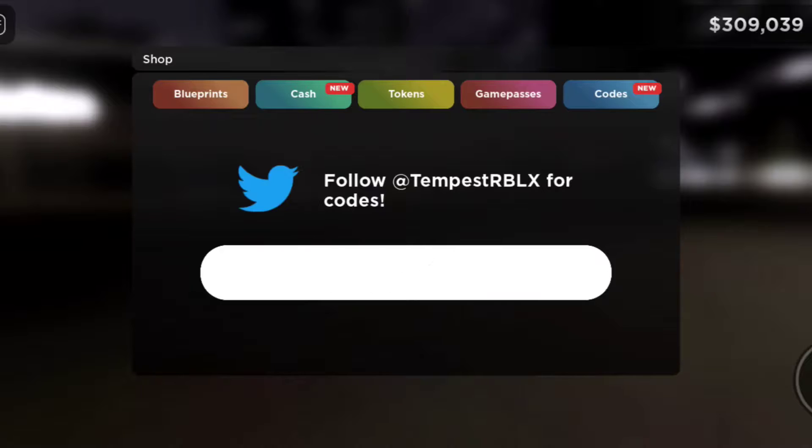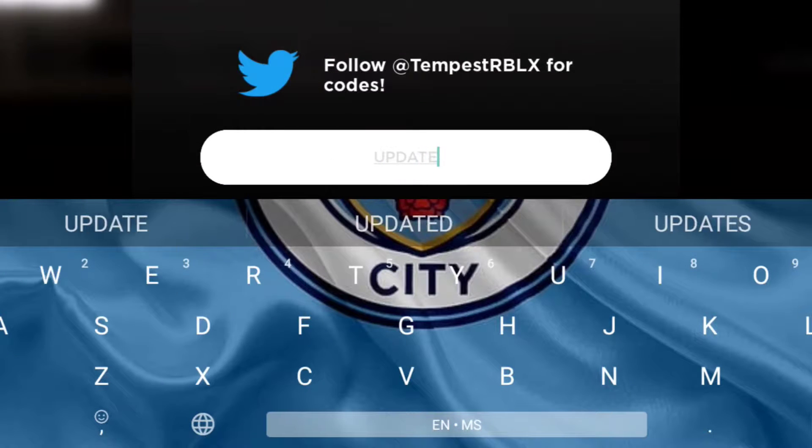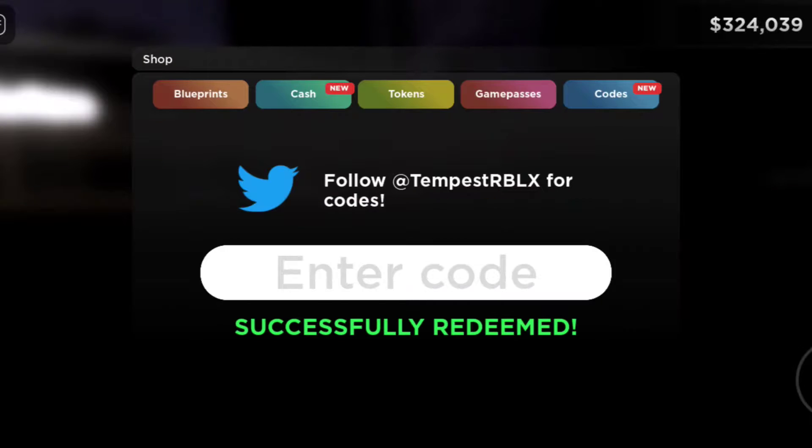Okay, go to the codes and update 9. There we go — update 9, okay, there we go.